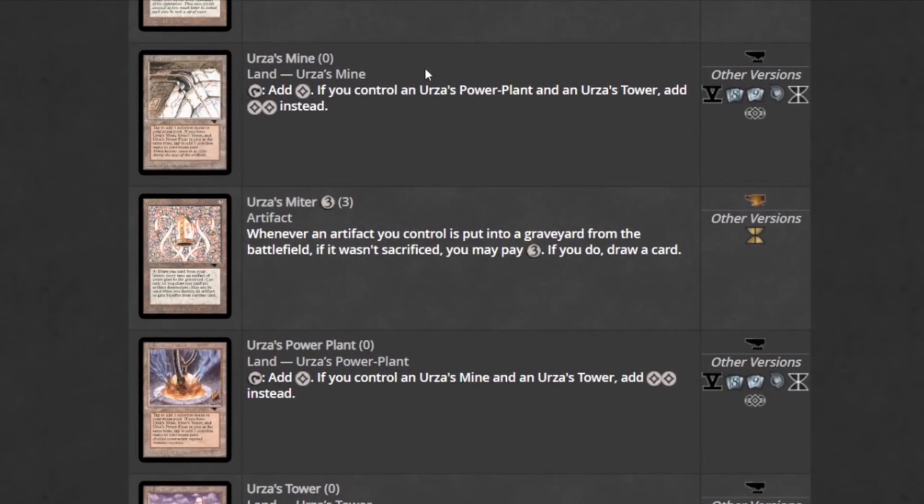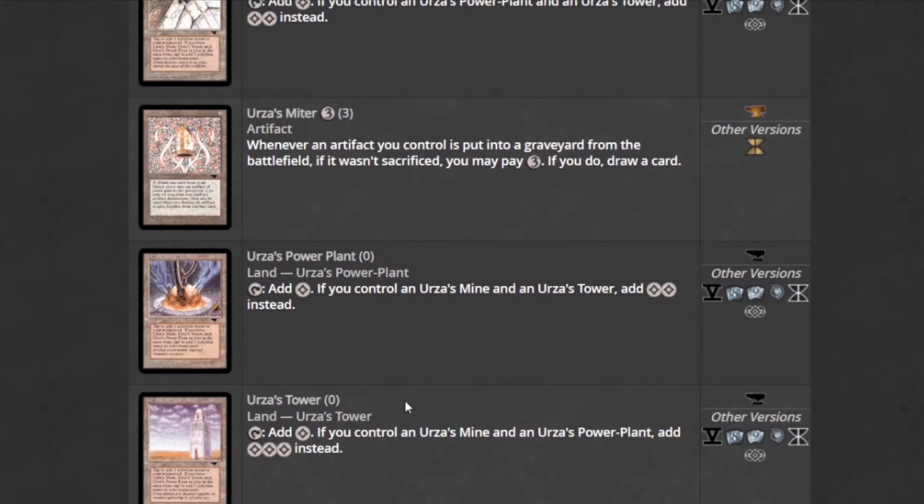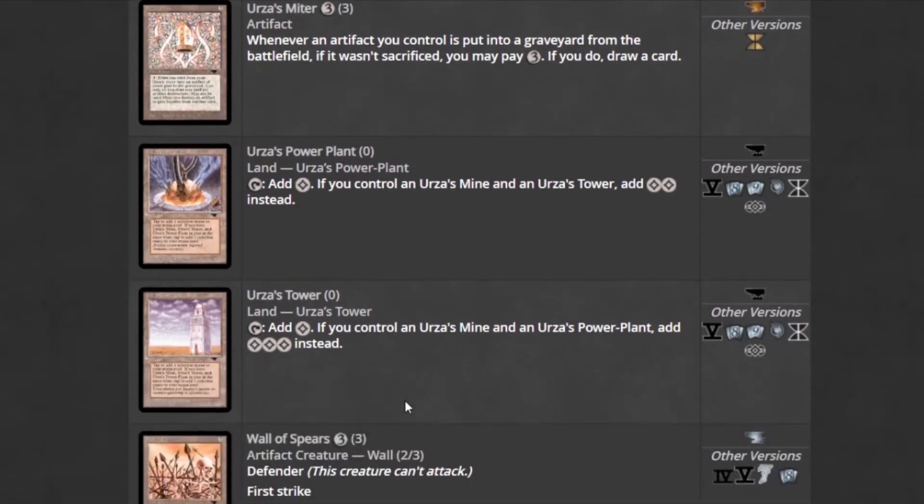And of course we've got Tron — Urza's Mine, Power Plant, and Tower. If you control the other two, you add three mana when you tap it. So strong.